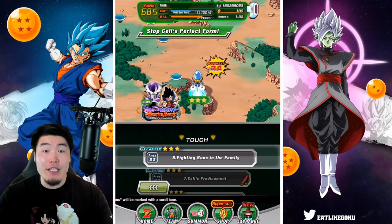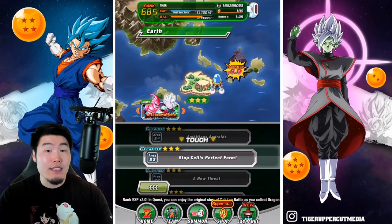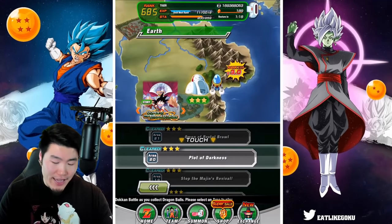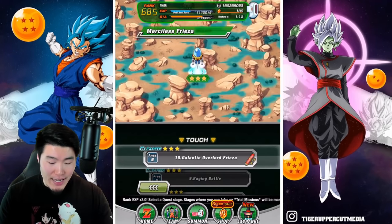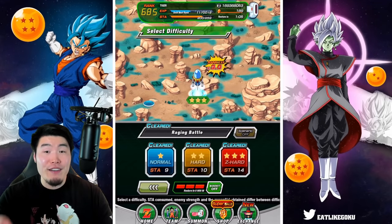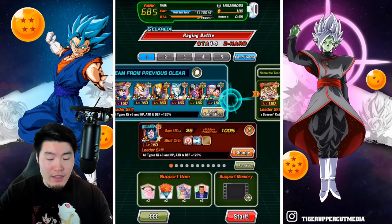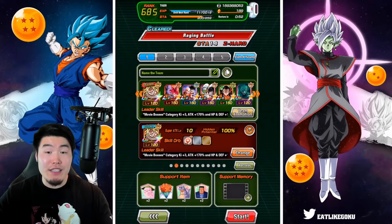So the question becomes: if 23-8 is bad for auto, then what's a good stage? Based on my research, talking to people and some personal experience, it seems you want to go to area 8 of the story mode, stage 9 — Raging Battle. This stage is actually much better for auto link leveling compared to 23-8, not only because there are a lot of fights, but also because there are a lot of guaranteed fights on this stage.